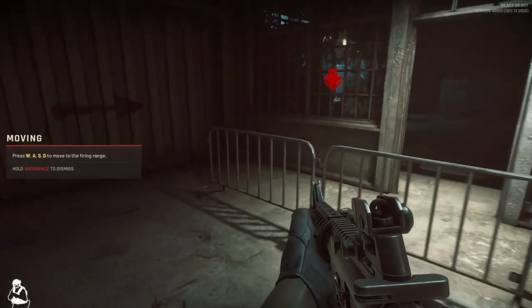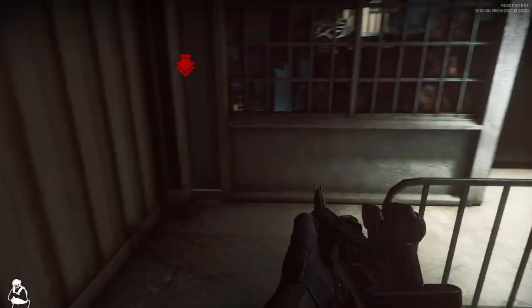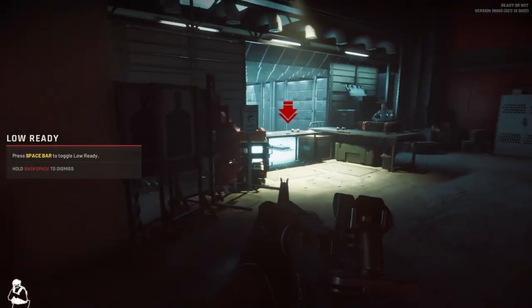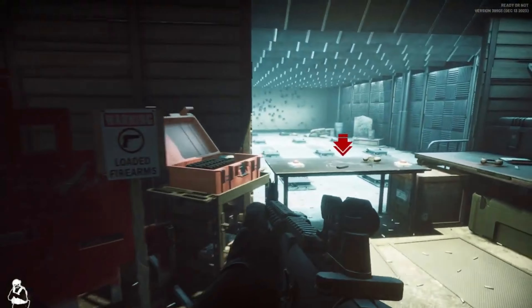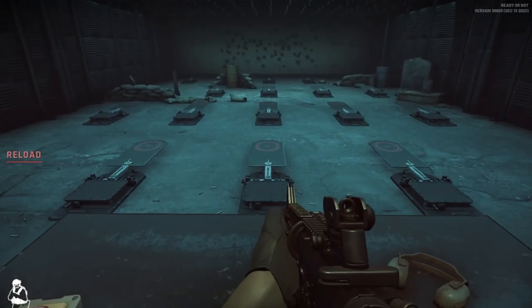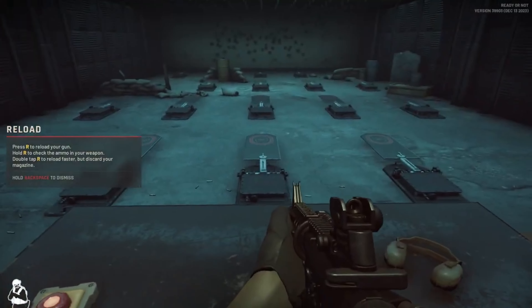Move over to the indoor range. I want to see what you can do cold. Grab a loaded magazine on the table and get loaded. Load and make ready. The command to fire today is 'Threat.'